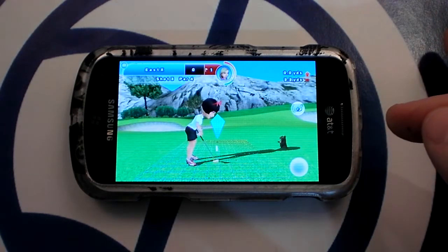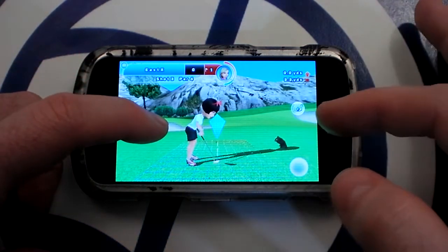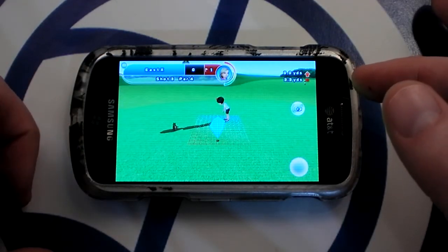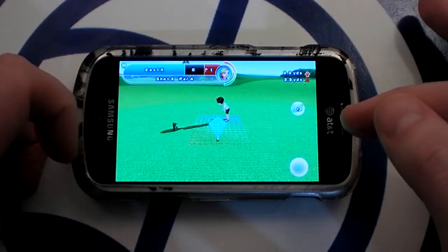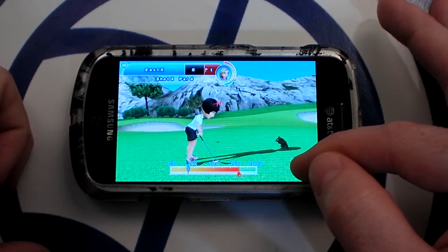Once the ball reaches the green, it switches to the putting interface. Line up the shot this way, or change the camera for a better view. I like this view best. Then you just need to worry about the strength of your putt.